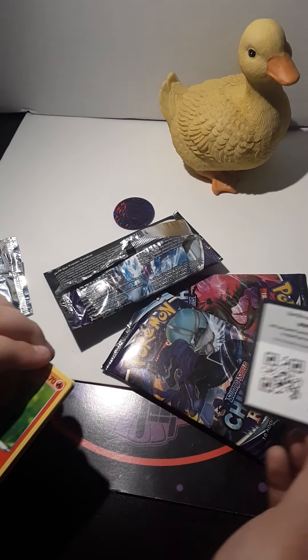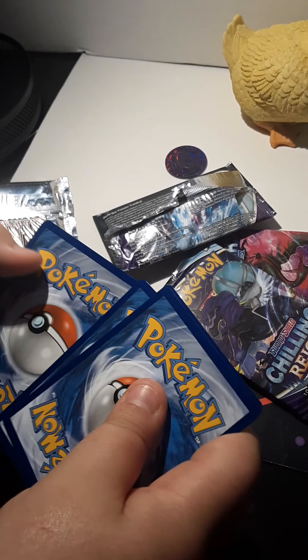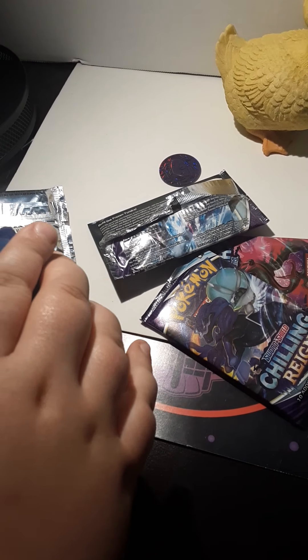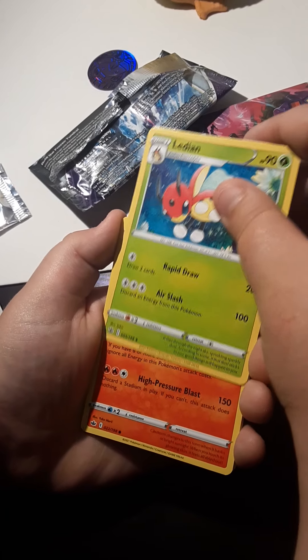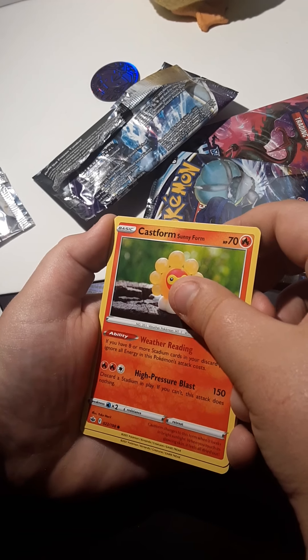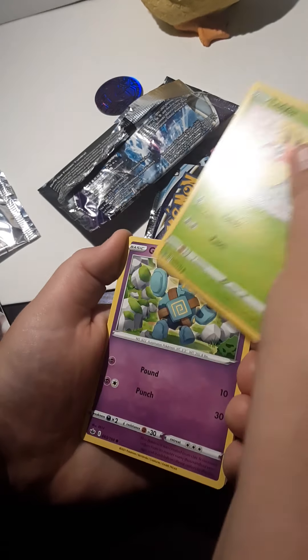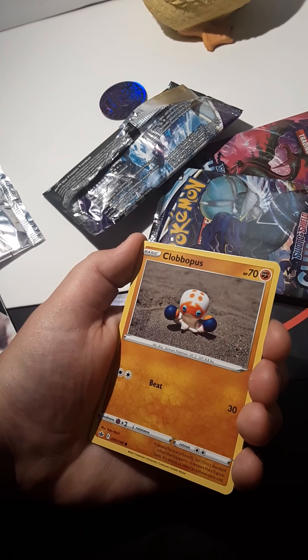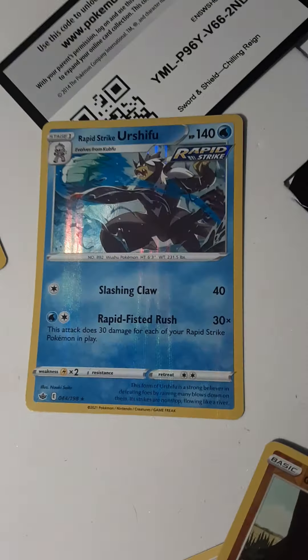The code card for the first pack. We have a Dark Energy, Honey, Avery, Liepard, Castform Sunny Form, a regular Castform, a Loudred, Golett with reverse glaring, Far-Fetched, and a holo Rapid Strike Urshifu.